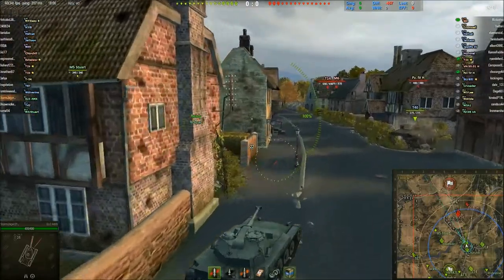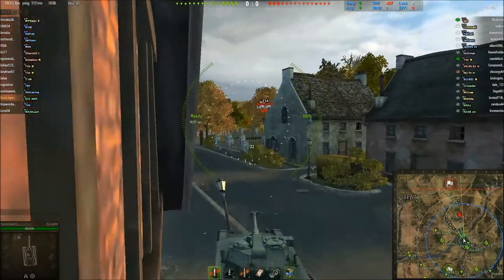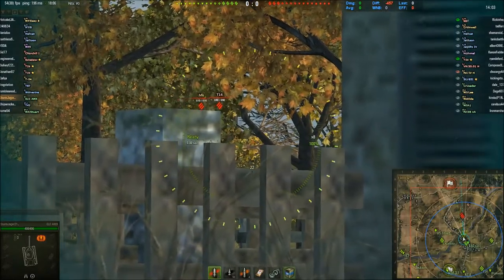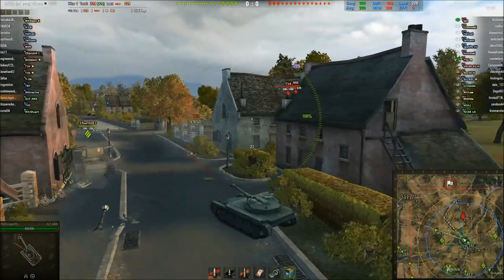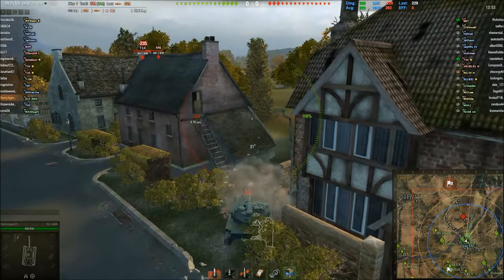We've seen some heavy tanks pop up here, and this thing has brilliant camo values. Once I've got a bit more gold, I'll actually pay for some camo on it because it does need some — that would still look cool. So we take a shot at the M6 there and immediately get out of there, because we've only got 400 hit points and we can't take many hits.